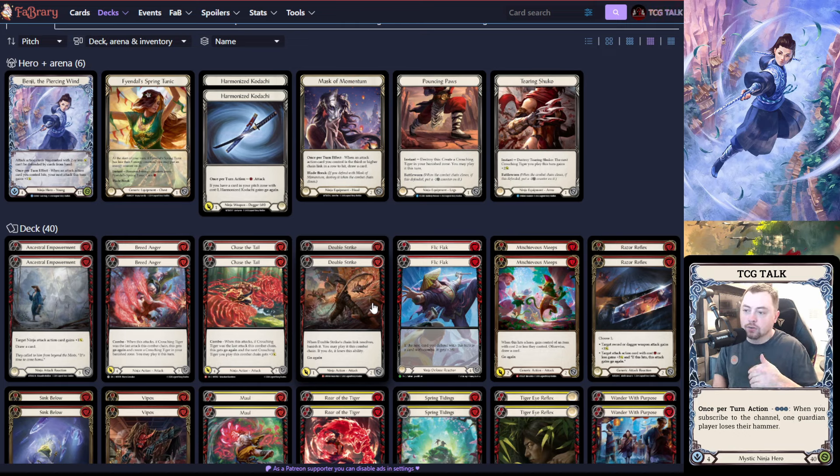For the chest piece, you could run Blossom of Spring, but I play a very patient, slower Benji — I usually get to six turns most games — so getting two Tunic activations is really nice. The one-block does help when you absolutely need it.